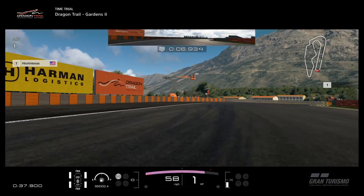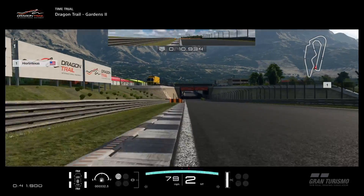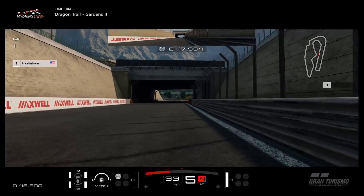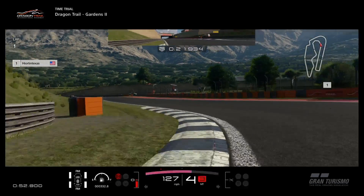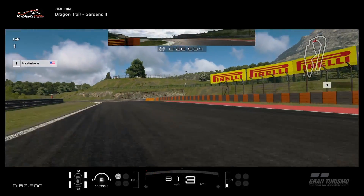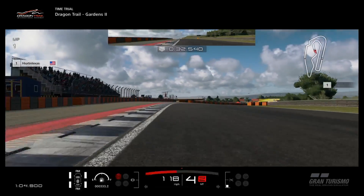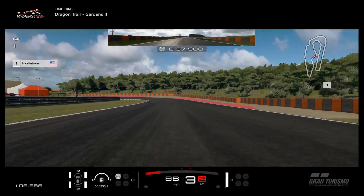Coming into the first turn here, I tried to go really tight — should probably clip the apex a little bit more. That one is good. Just get on the throttle as quick as possible. This is a really weird section. I feel it works best when I go into fourth gear and then third gear and just let it rotate around, kind of clipping the corners, trying to describe like half a circle as I go through there.